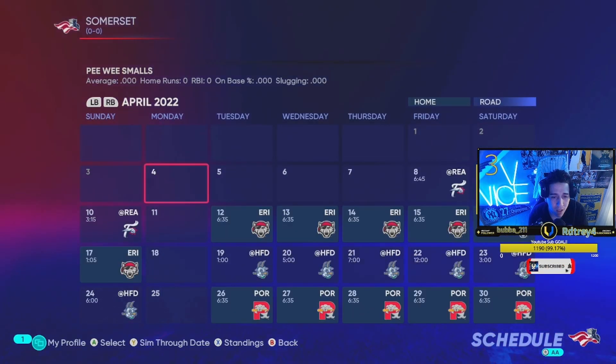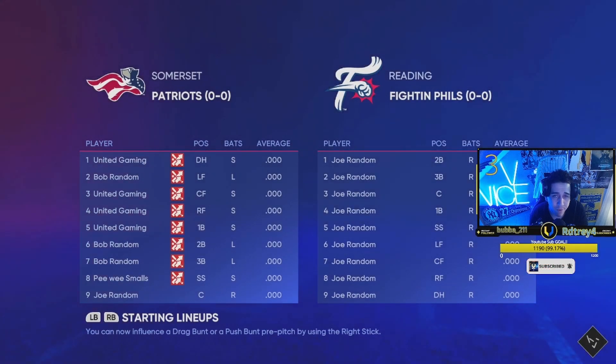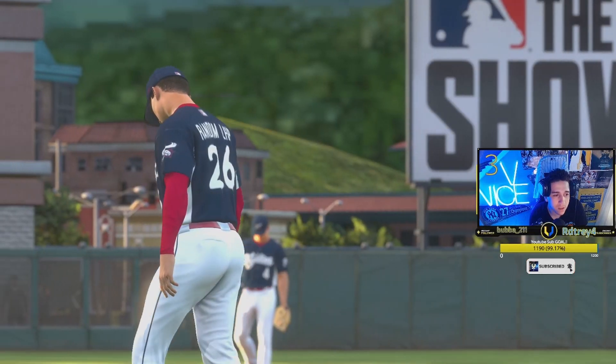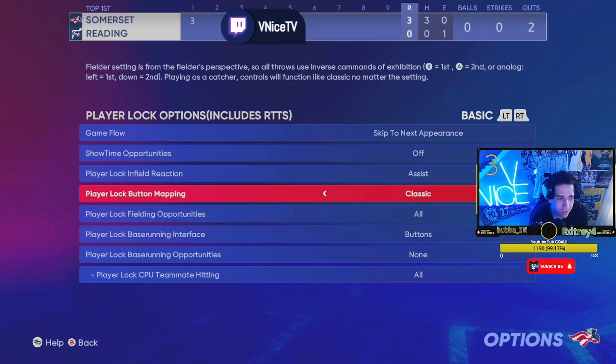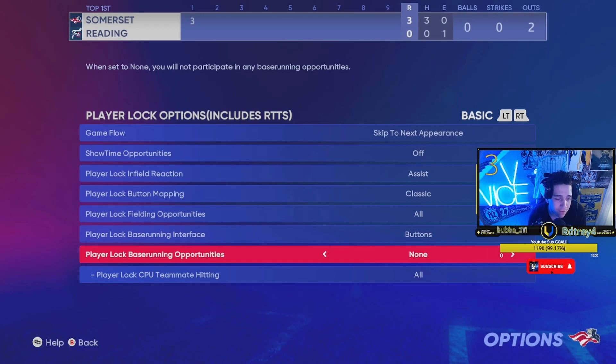Now that you have all your fielding settings good to go, you can grind up your creative player. If you need help grinding up your creative player or need any information on that, I have a bunch of videos on my channel — I'll leave links in the description for pitching creative players and hitting creative players. Once you get into your road to the show game, go to your road to the show options. I personally don't play with showtime opportunities because in diamond dynasty it's never gonna happen. Player lock fielding opportunities — I have it on. Player lock base running opportunities — I recommend turning it off. Player lock CPU — leave it on all, then you'll play like normal.